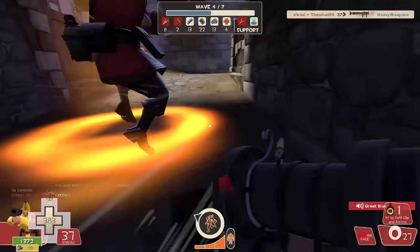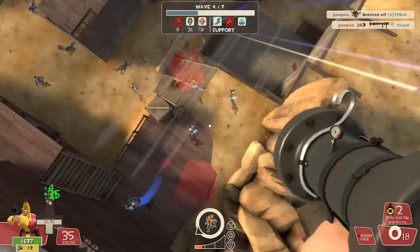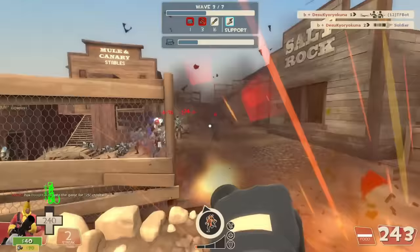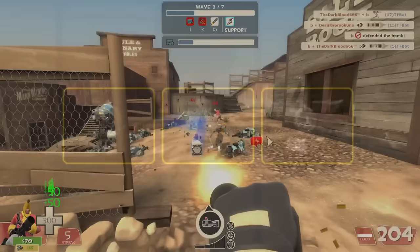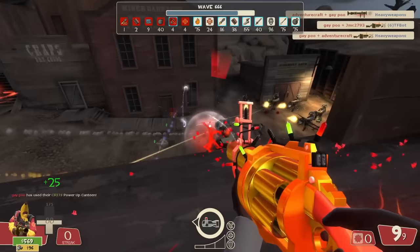Just a few things to note: we're only going to be focusing on waves that often end in failure, rather than the ones that just provide the occasional pushback. This also means that all of this video's attention will be on the three main tours of the game — those being Two Cities, Gear Grinder, and Mecha Engine. No Wave 666 because that whole wave's a shit show, and that could be a whole video unto itself.